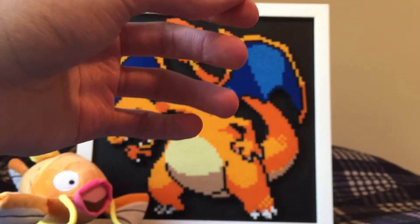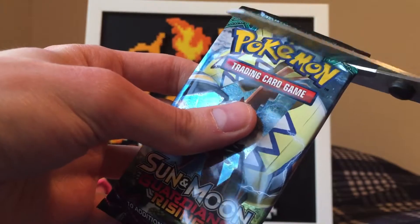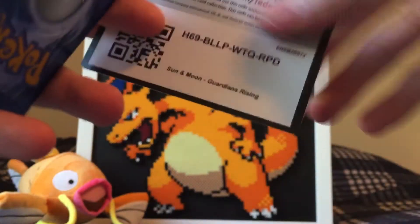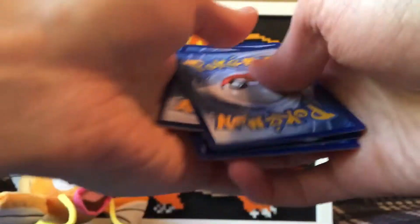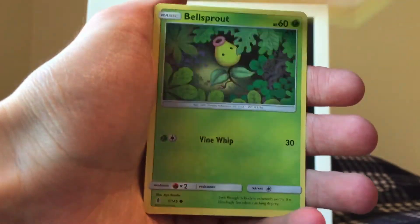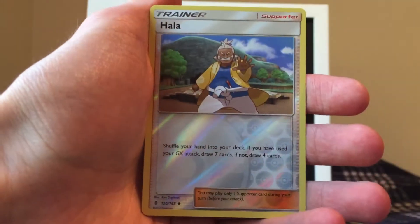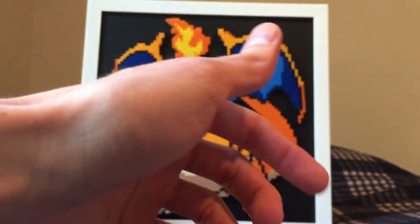Still chasing that Umbreon Hyper Rare. Here we are with the first Guardians Rising pack — the newest set in Sun and Moon. Burning Shadows will be out in August, definitely excited for that. We got a Watchog, Slowbro, Machoke, Patrat, Alolan Geodude, Gligar, Bellsprout, Cottonee. We got a Hala — also available in Full Art, and I actually do have this card in Full Art. And a Lunala. Not a bad Rare, but still a non-Holo Rare nonetheless.